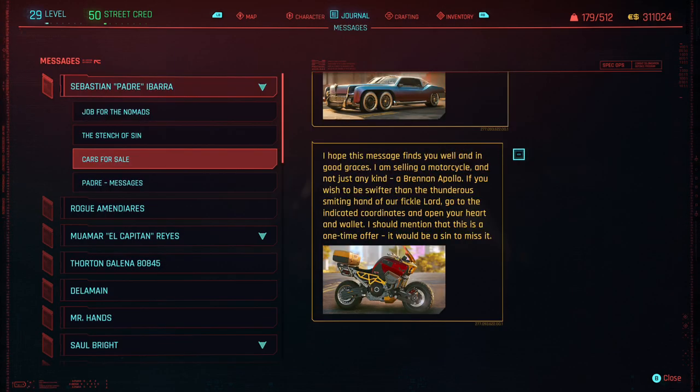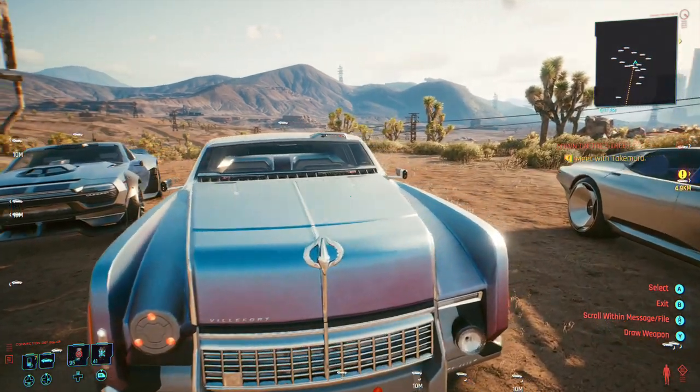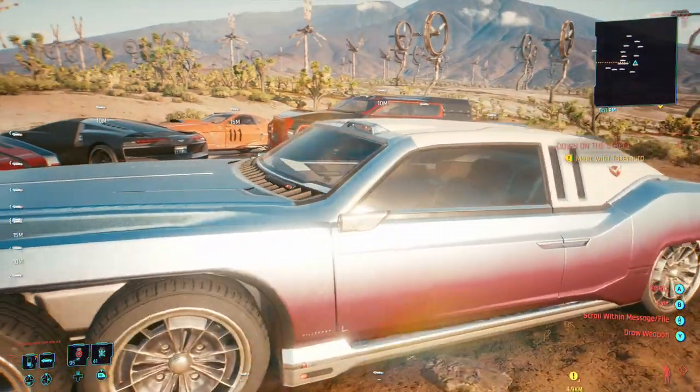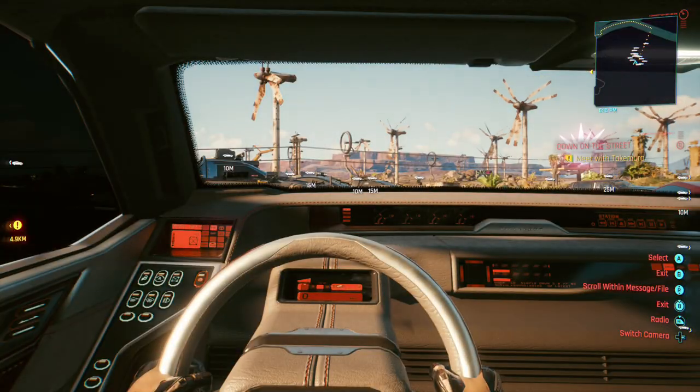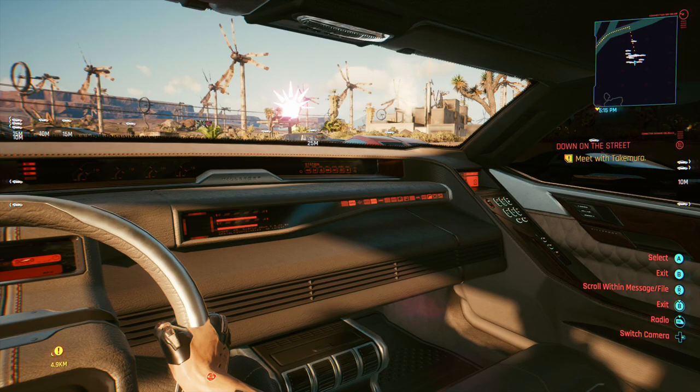The first fixer we're going to talk about is Sebastian, and the vehicle I decided to buy from him was the Alvarado. This is a luxury vehicle that you'll see quite often in the streets of Night City. I decided to buy this vehicle because I enjoy its color, its handling is pretty decent, and it's just a very stylish car. It can also take some pretty decent punishment on the road, especially if you're running into other vehicles or taking heavy gunfire.